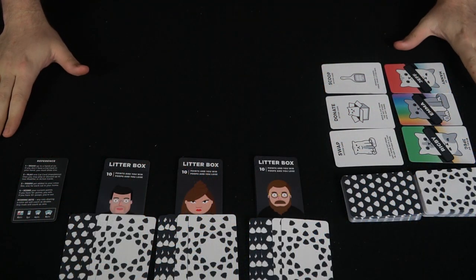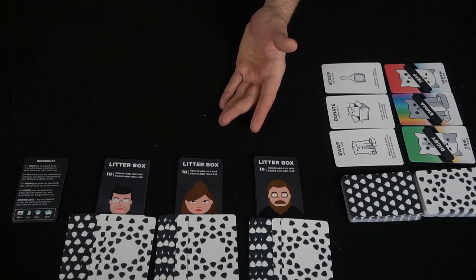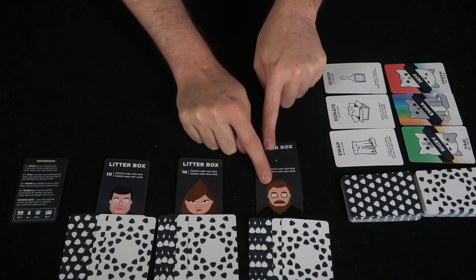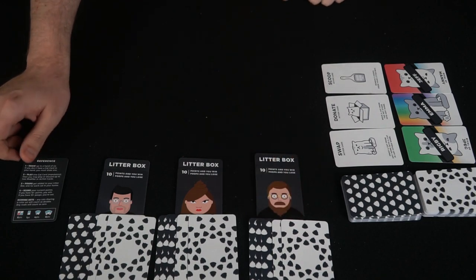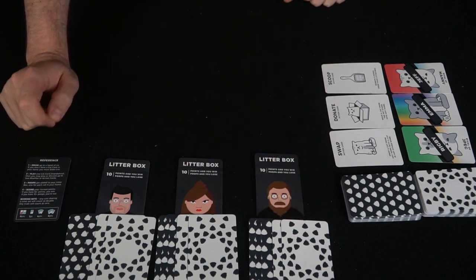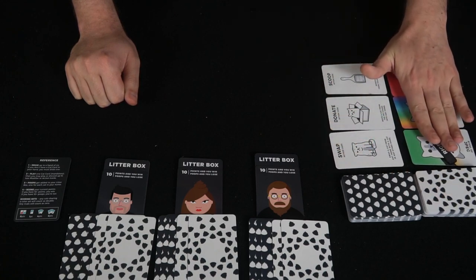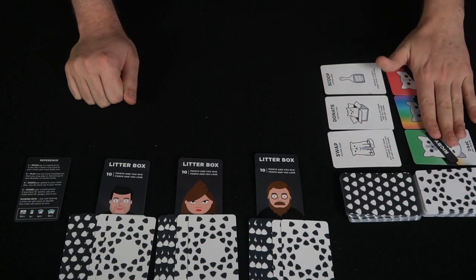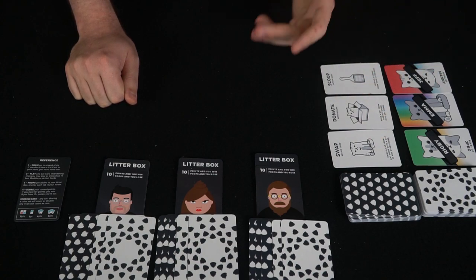Here we have Too Many Poops set up for three players — it can play with more, up to six. There's the litter box underneath each player, and as you get more poops you move it up. You've got your cards in hand — three action cards, two cat cards — a player reference card to track how turns go, and then there's the two sets of cards along with your tableau. You flip three cards from the top of each deck to choose from. You can see the cat's name, who they're rivals with, and the actions.